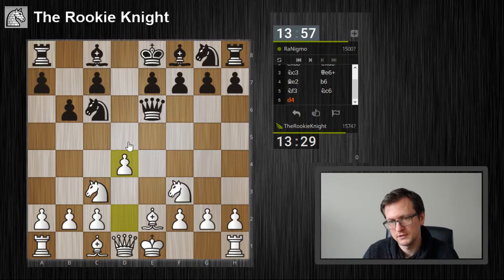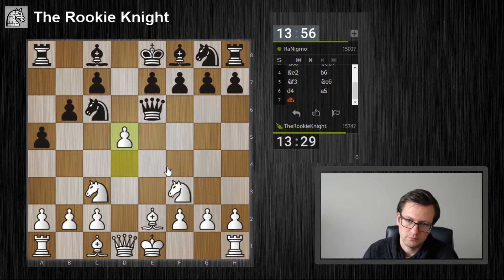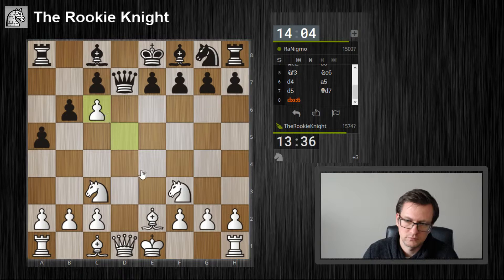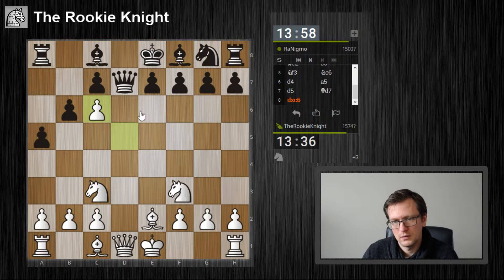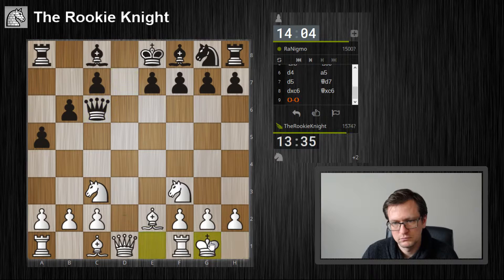Bishop a6 doesn't help — d5 anyway. Wow, yeah, so d5 — I'm already winning a piece. If he's taking here on d1, I don't care, I just take back with the bishop. Yeah, I'll just castle — my king is safe on the kingside.